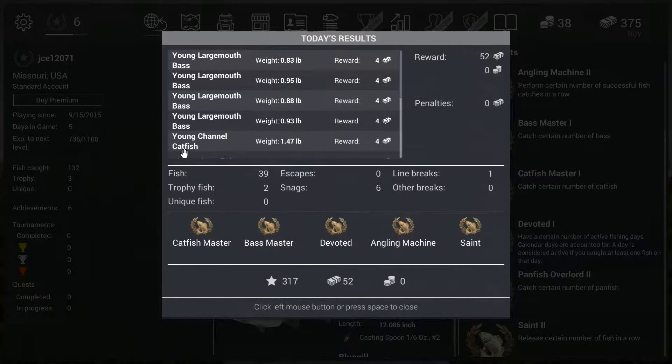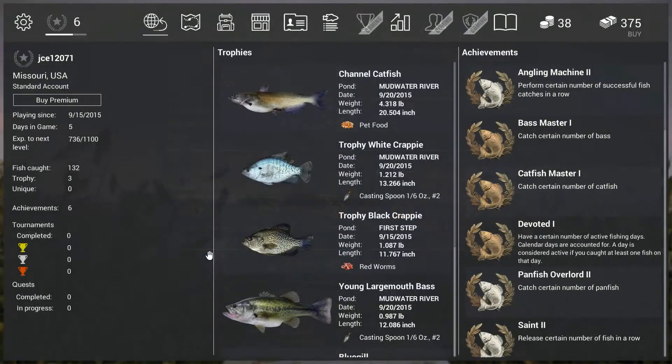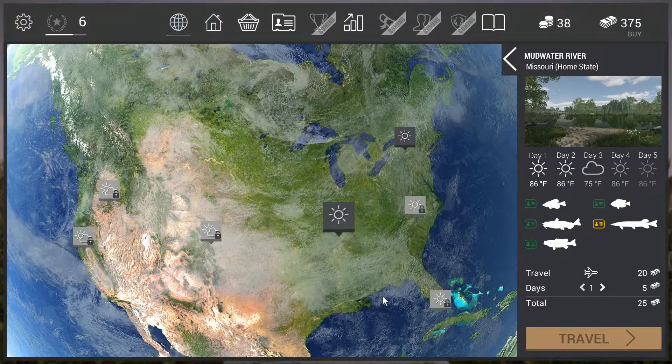I've gotten 36 more points from just that little bit of fishing. Now I'm heading back home. These screens come up showing how much you did for the day and for the week. I had one line break and six snags — I consider that a win. 52,317 achievement points for the week. That's pretty good.